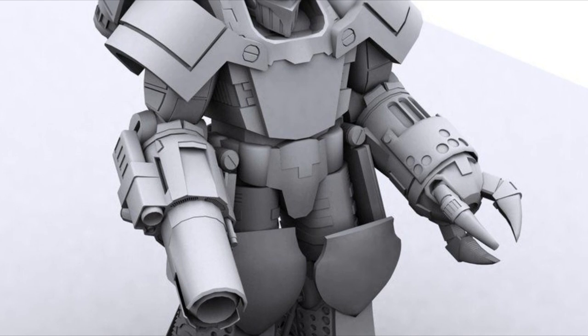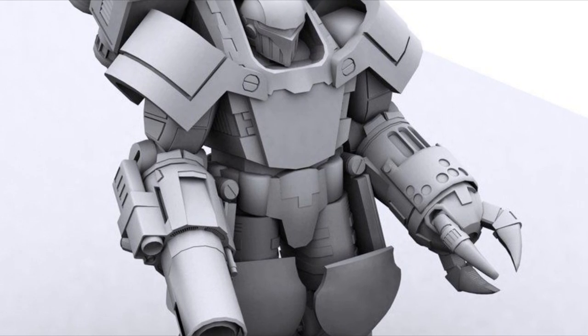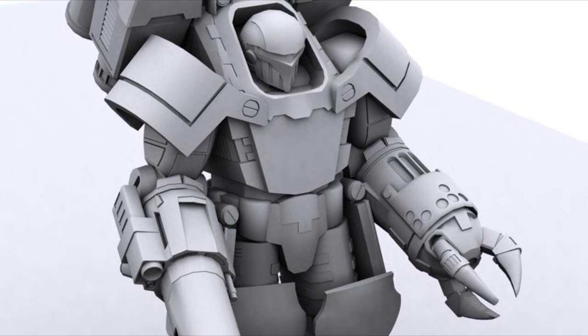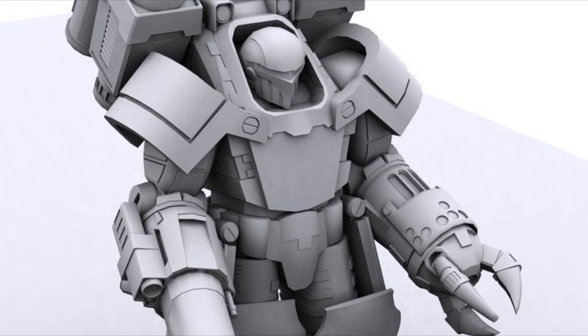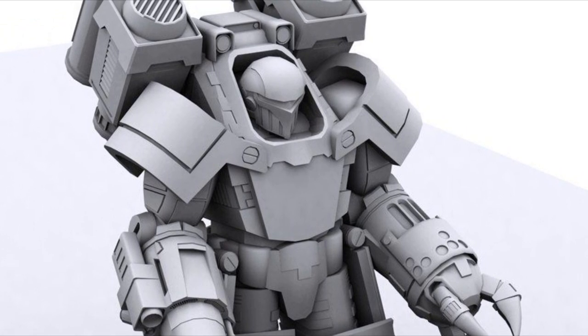The Longinus was also revolutionary for carrying an advanced armor composite, which almost perfectly matched the clan's composite on their own suits. The 360 kilos of plating covering the Longinus is enough to withstand a full blast from a large laser and keep the trooper alive. It was also responsible for the tremendous price increase of the suit, as new manufacturing processes were required to supply enough of the material.